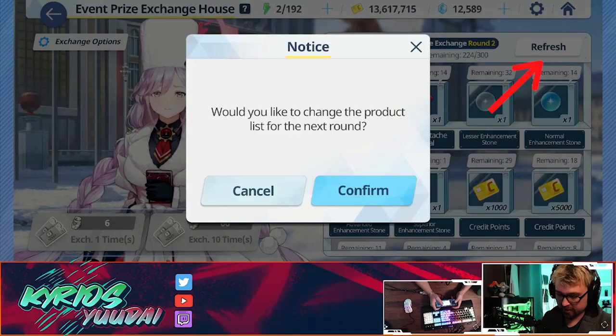Before we get started, I want to do a giant PSA. With the gacha roll system, I'm not 100% sure that once you refresh you can ever come back, so make sure that you clear each round before you go forward, or that you're absolutely positive before going forward. So be very, very careful.